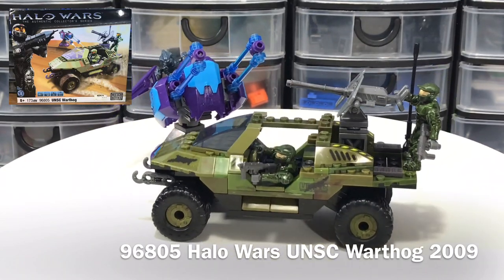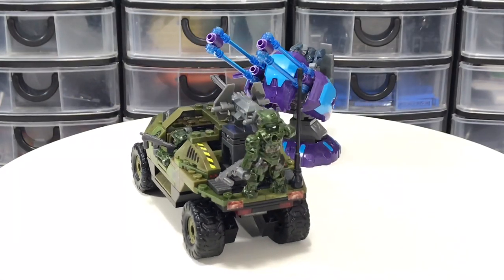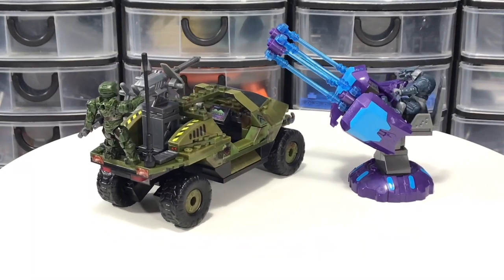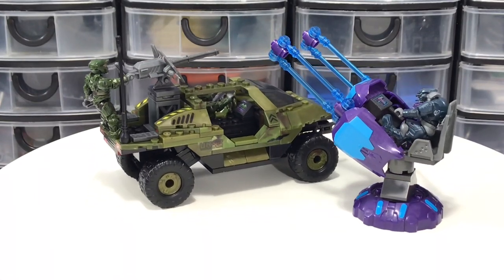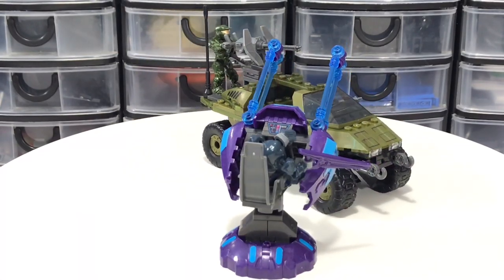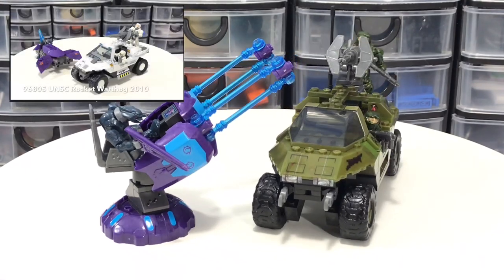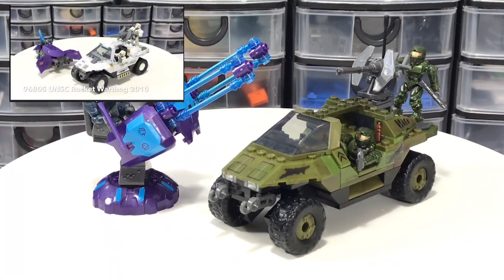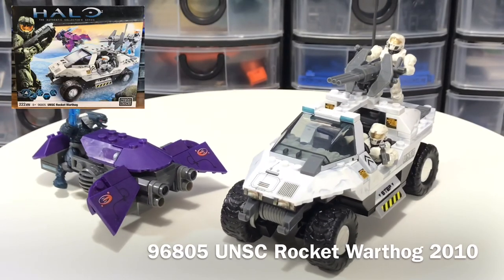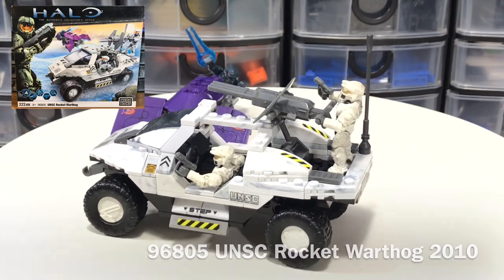Set 96805, branded as the Halo Wars UNSC Warthog from 2009, had 173 pieces and three figures: two Spartan IIs and one Covenant Elite. This early Warthog inspired many future builds, including the 96805 UNSC Rocket Warthog, which had the exact same set number and came out a year later — the 96805 UNSC Rocket Warthog from 2010.